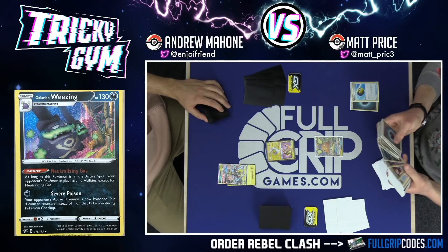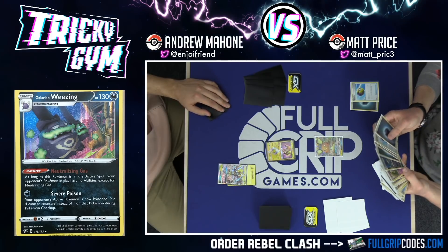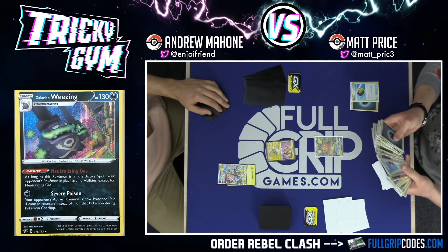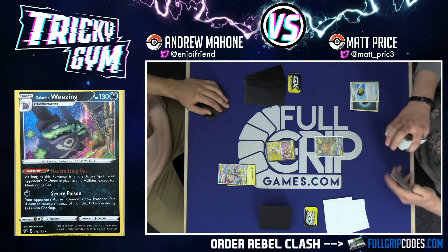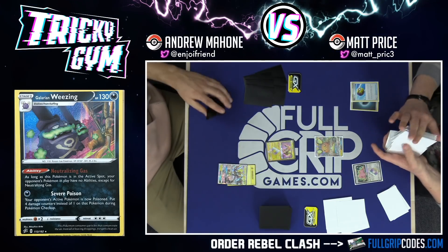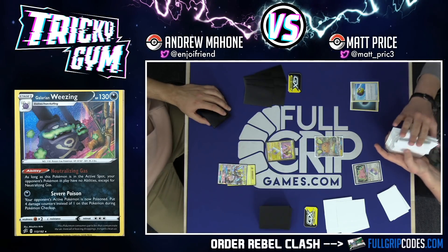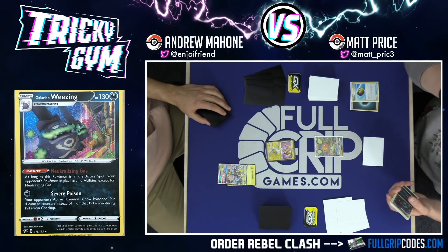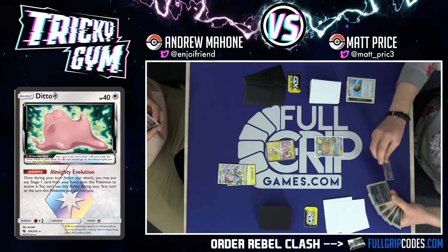I have a limited number of everything. A lot of things to look for in the deck. Do you have an Ordinary Rod or anything like that in the deck? There is an Ordinary Rod — I had two in here before, just got one. I think I built this to be very fast, very aggressive. I'm discarding cards a lot — playing Quick Balls, Mysterious Treasure, Professor's Research, I'm going to end up discarding a lot of cards and I've kind of accepted that. So Roxie discarding Coffings sometimes, Weezings other times. So you just want to be able to get those back.